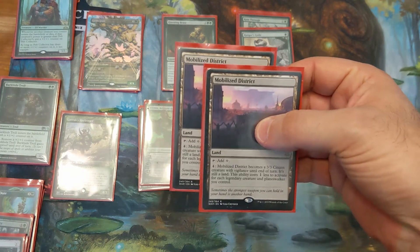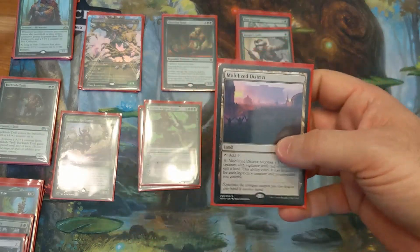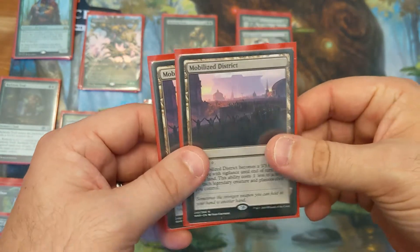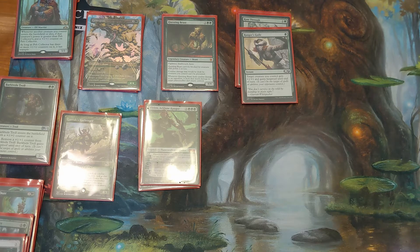Last but not least, we have 2 Mobilized Districts, just as an additional creature. It's pretty easy to activate, but it's also just sweeper prevention — so you're still able to apply pressure after they sweep, if you don't have any other creatures in hand. There are very few creatures you can't cast as long as you have mostly green mana. The only one would be if you only have 2 lands in your starting hand with Mobilized District and you have Barkhide Troll — you obviously can't cast it. But most of the rest use at least 1 colorless mana to cast.